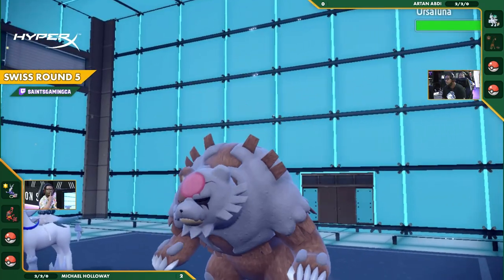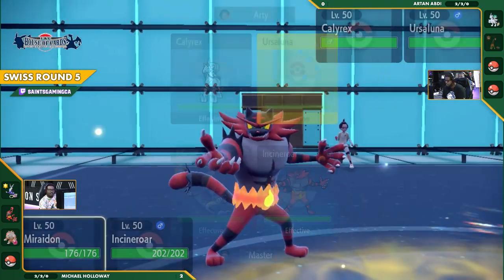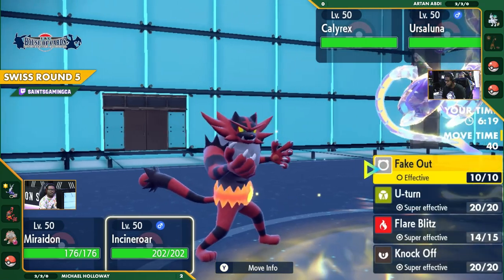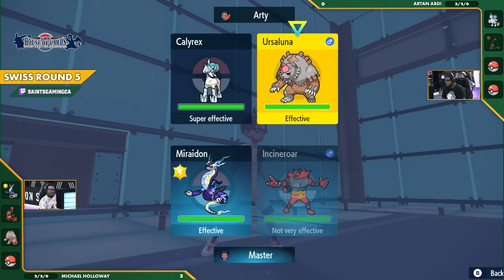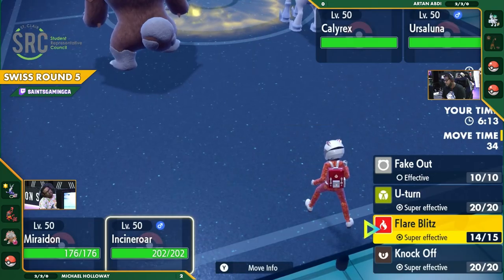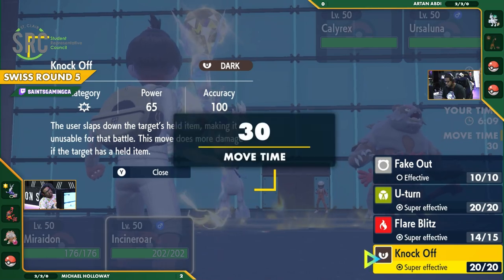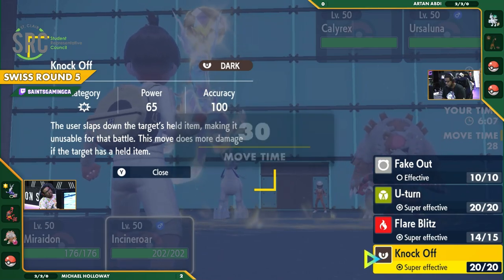Going into the second turn, you have to figure out a way to try to recover your loss. Ursaluna is going to be the next Pokémon to come out — no better Pokémon than this one to try to bring things back. With that, Draco Meteor is still going to be hitting relatively hard. The Flare Blitz also putting a lot of pressure on that Calyrex. A lot of good options here — there are three super effective moves.